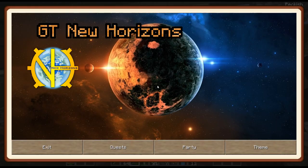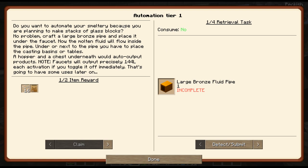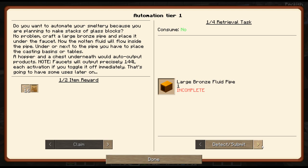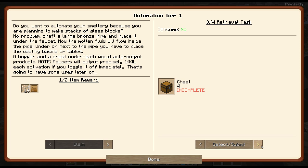I want to make some gears so I can make a hopper. I think there is actually a quest for automating. It's a bit of a weird quest, to be honest. The multi-block hole is this automation — you can automate it, and if you crouch and place it under the faucet, it'll flow inside the pipe. I don't really know why it's asking for a large bronze pipe. I'm not entirely sure why that's the thing — why a large bronze? I don't know. That's how you get it to the things, but why a large one? For the quest, I know you can use it.